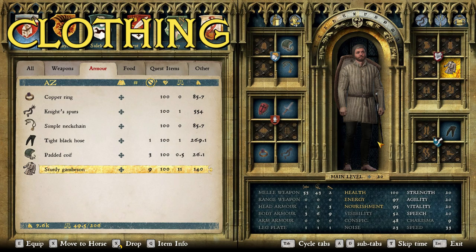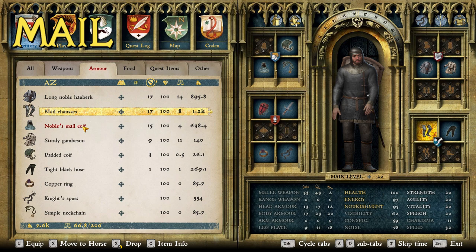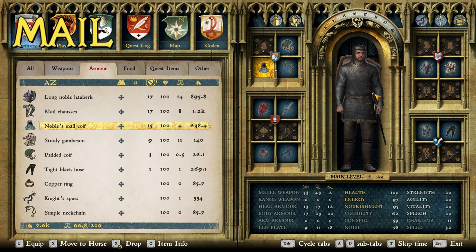For the chain mail I had to go best of the best, because the 13th century was very heavy on chain mail. Plate wouldn't be very prevalent at this point — it existed for very wealthy nobles, and you'll see some on this suit — but generally speaking comprehensive mail was the norm. Mail gauntlets don't exist in this game so I can't replicate those, but we are able to use the long noble hauberk, mail chausses, and the noble's mail coif — the very best mail in the game, which felt necessary for a 13th century build.